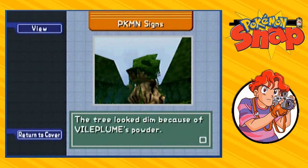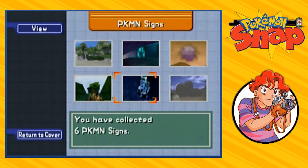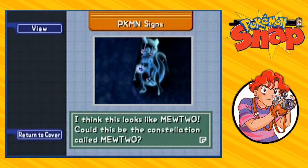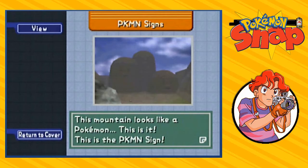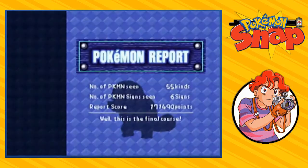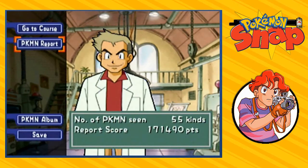The tree looked dim because of Vileplume's powder and it looks like Cubone — the Cubone Tree. Then we got the constellation: Professor Oak had no idea what it was until he saw the picture, and he thinks it looks like Mewtwo — maybe a constellation called Mewtwo. Finally, the mountain or hill — still bitter about that Dratini — this mountain looks like a Pokemon. First he thinks it's a Diglett, but no, it's a Dugtrio. He calls it Mount Dugtrio.